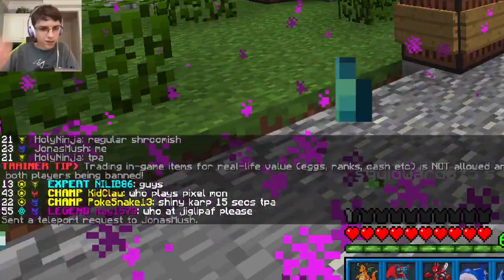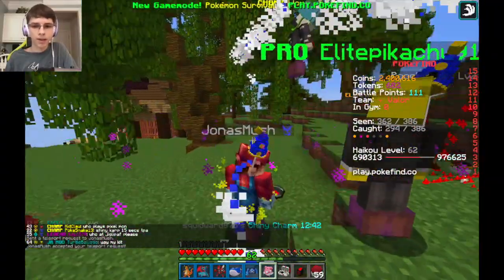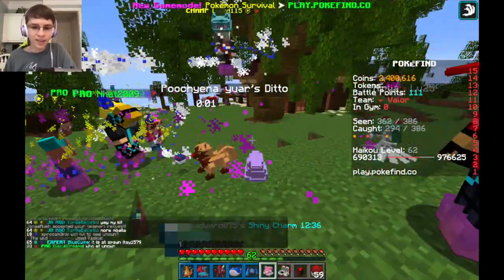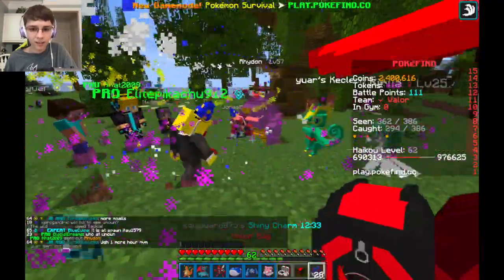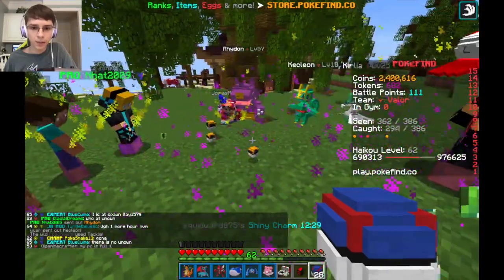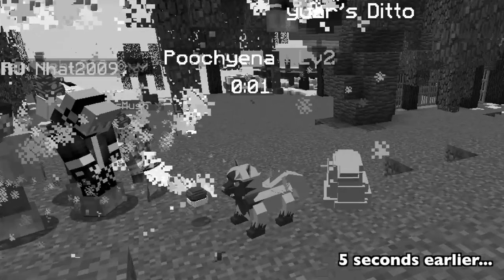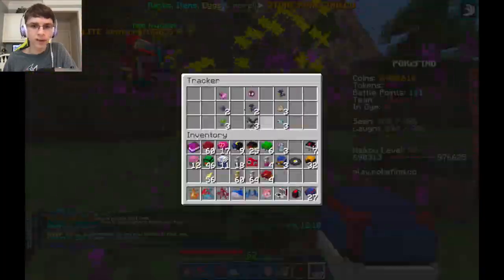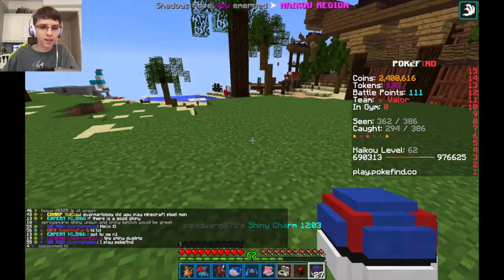Where's the Poochyena? Shiny Magikarp — I already have a shiny Magikarp and Gyarados, so I won't bother getting that. Okay, this is the Poochyena. This is what I'm talking about — this is actually a different color. These are the good ones. Nobody's going to want a shiny Dewgong. And did it just despawn in front of me? It just wasn't it just right here? I think it glitched for me. That's unfortunate.